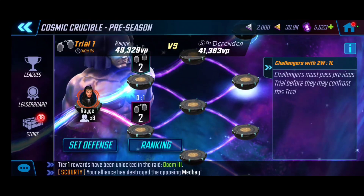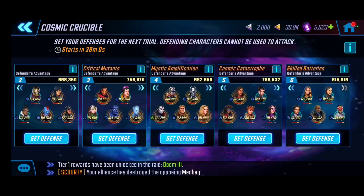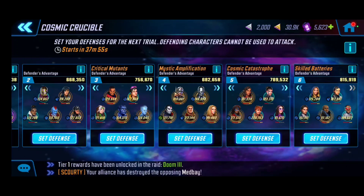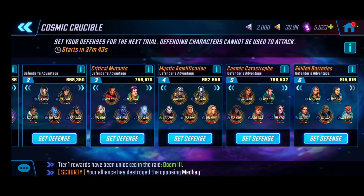Starting things off — nothing too crazy on defense, honestly, because a lot of my focus is really on the offensive aspect. But for Room 6, Skilled Batteries, it makes the most sense to have the Secret Avengers with Kestro and Nick Fury. It seems to do decent for me and makes opponents have to utilize a strong team to take them down.